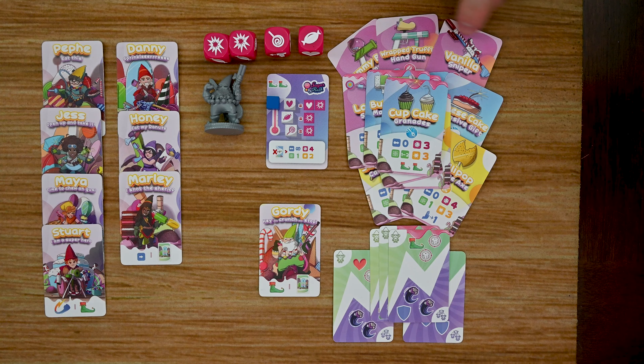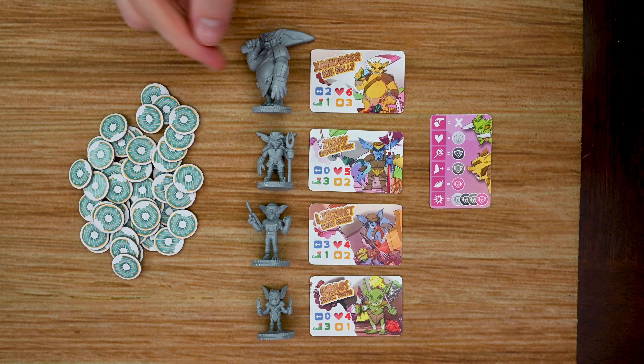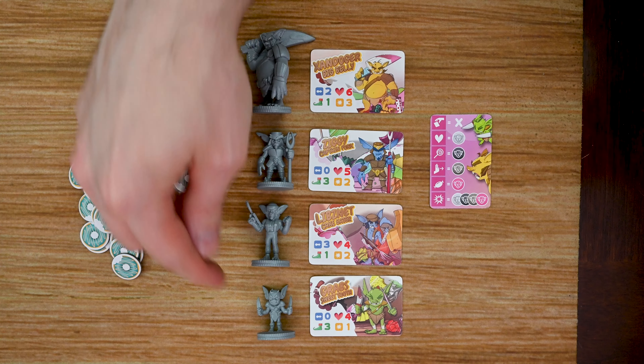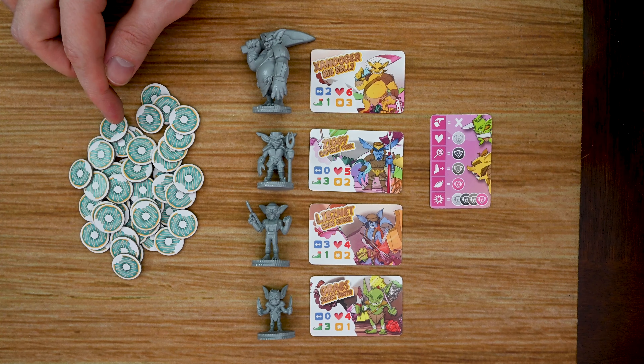It's not all fun and games in the gnomes' kingdom — the gluttons have come to take their candy and chocolates, including the Big Bellies, Captain Fork, Cake Eater, and Sweet Tooth. Each enemy has four basic stats: attack range, hit points, movement range, and damage dealt. Enemies work differently from gnomes — they don't deal straight damage.